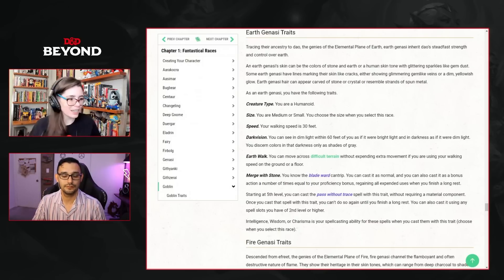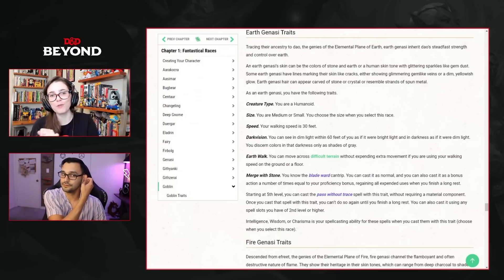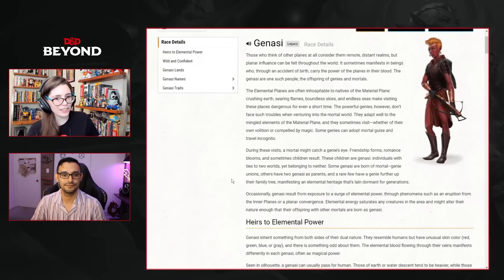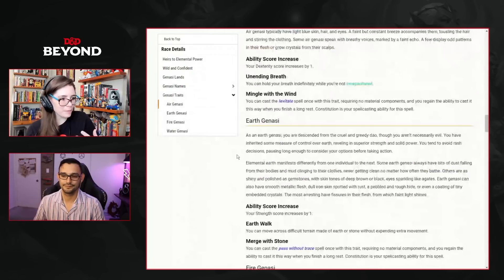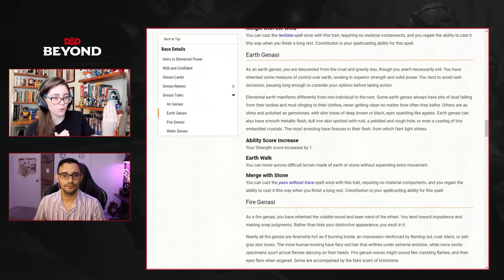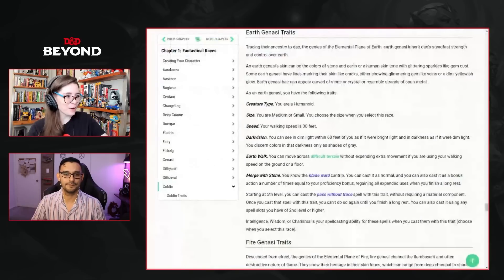The Earth Genasi also gets Pass Without Trace at fifth level — one free casting per long rest, with additional castings using spell slots. You can pick intelligence, wisdom, or charisma as your spellcasting ability for the two spells. The race has been brought in line with newer races like Fairy and Harengon, with changes like flexible ability score increases, choosing your size, and abilities that scale with your proficiency bonus.